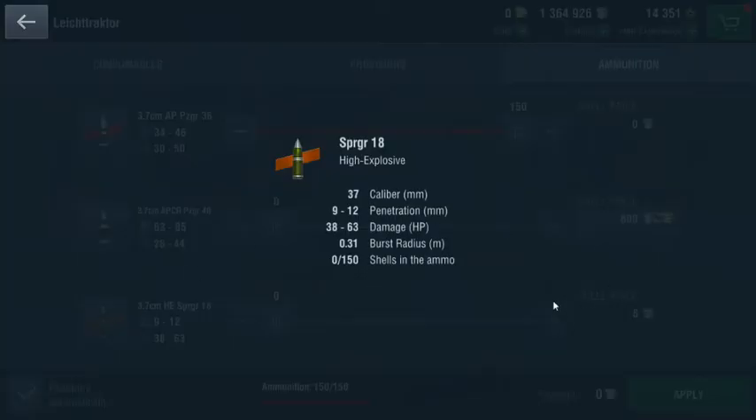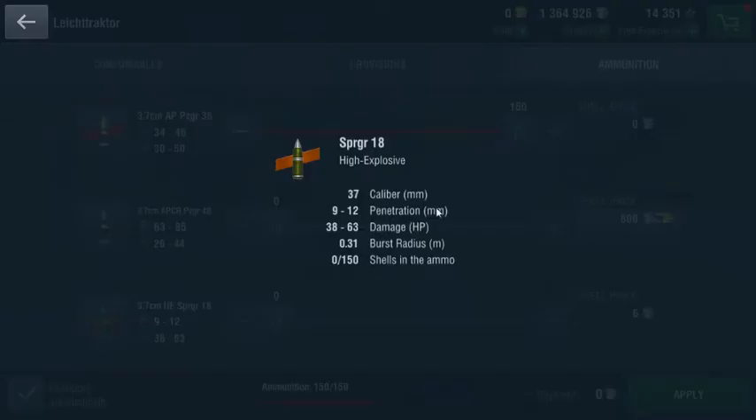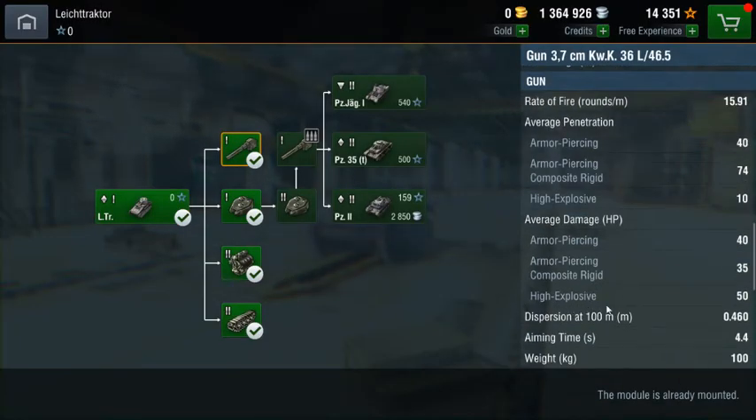The next shell is high explosive. High explosive can be differentiated by the orange icon when loading and the orange shell icon. These can also be differentiated by the very low penetration of the shells, as can be seen here, but higher damage.